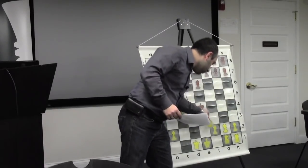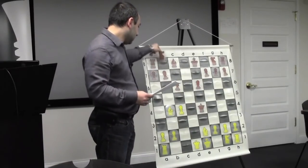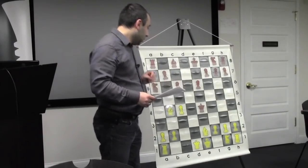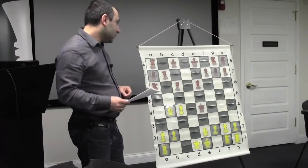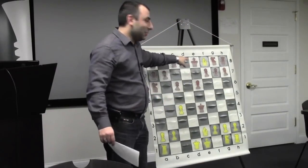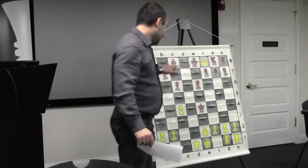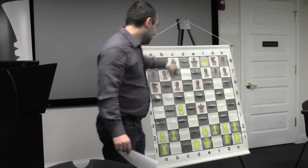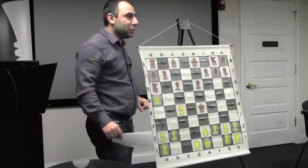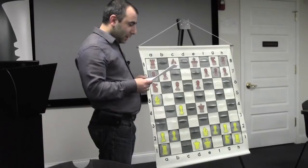I decided to go bishop e2. He played knight a6. White has a couple of options here: you can play bishop d6, one of the main moves. Bishop a5 is the move that I played. There is also a bishop f8 move here - it's a funny move, you cannot take because of queen d8 mate. But I don't think it does much because of queen e5, which just protects. My idea was to play bishop a5 - I'm just threatening mate: queen takes d8 mate. And he played f6.